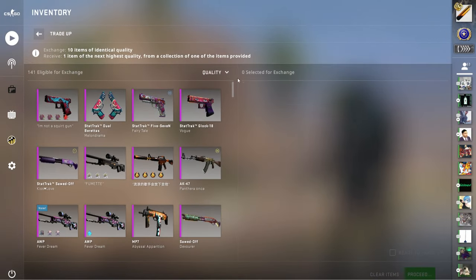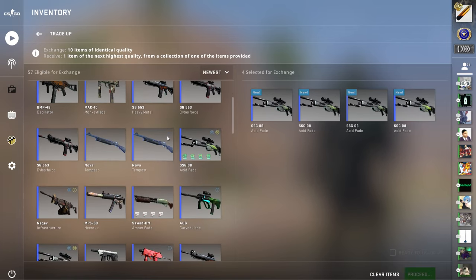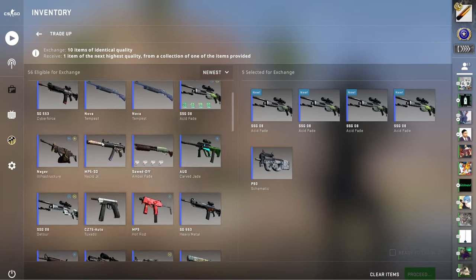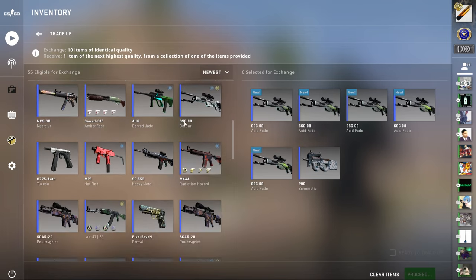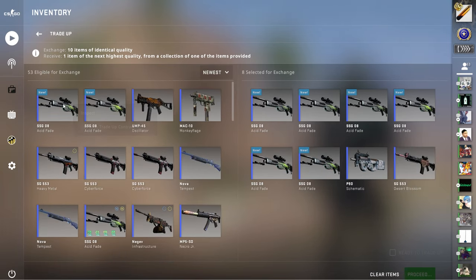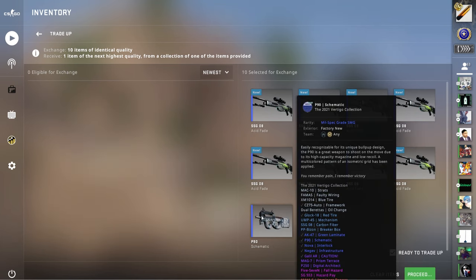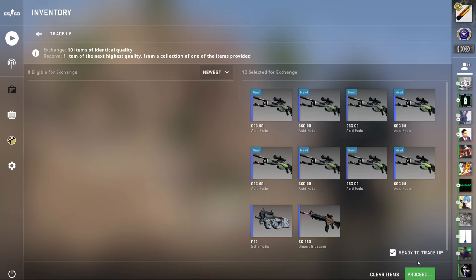Alright, I've got a bonus trade-up for you guys. This is going to be going for the Vertigo mil specs with the P90 Schematic, and I'm also going to be throwing in a SG Desert Blossom for the Mirage mil specs. So 43% — please give me something from the 2021 Mirage or the 2021 Vertigo collection. In 3, 2, 1.